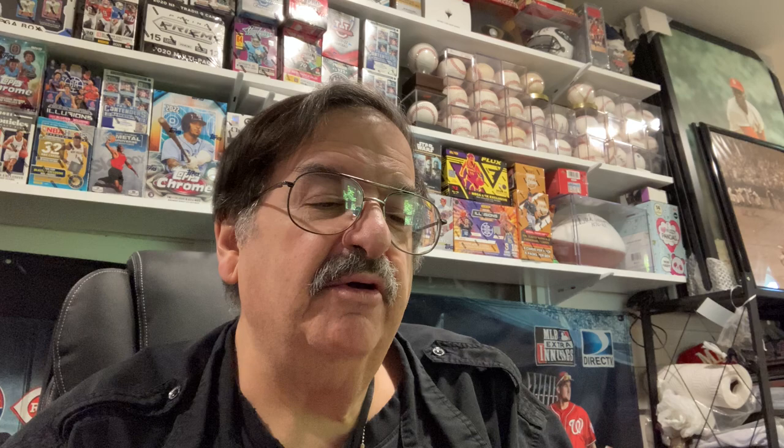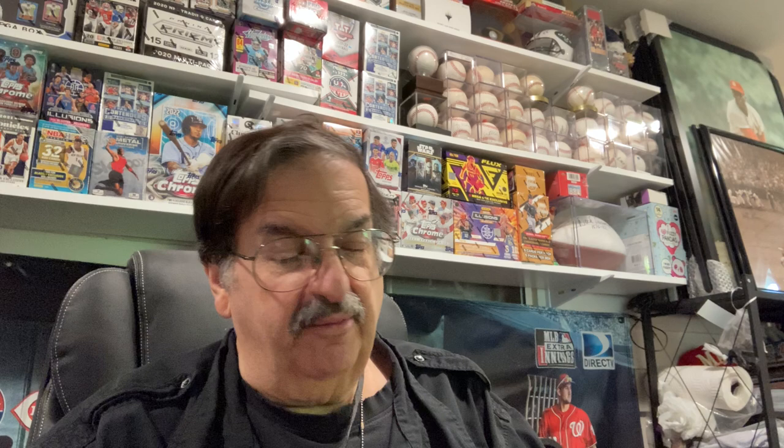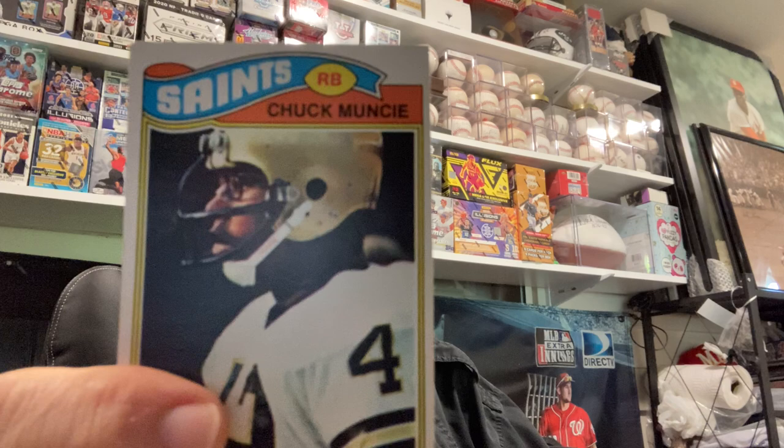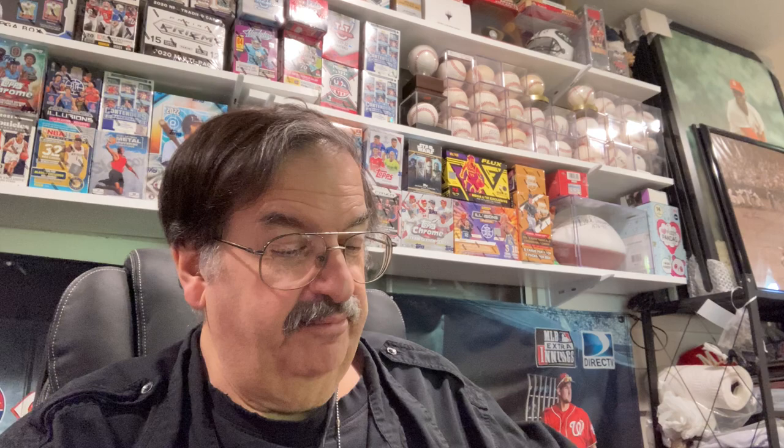On Jim Lemon - President Eisenhower saw Jim blast three homers in a 1956 game. As a rookie he hit 27 home runs and 11 triples. He must have been fast with 11 triples - 6'4", a big guy back then. Now we've got some football. We've got a 1990 Score Lombardi the Legend card - I like all those Lombardi cards. This is a bunch of cards from 1977 Topps: a Lydell Mitchell from the Colts, Chuck Muncy with the specs and the helmet. We've got a Jan Stenerud - he was a great kicker for the Chiefs, probably one of the best back in the day. Charlie Joiner - he was good, that was the Chargers' Air Coryell.